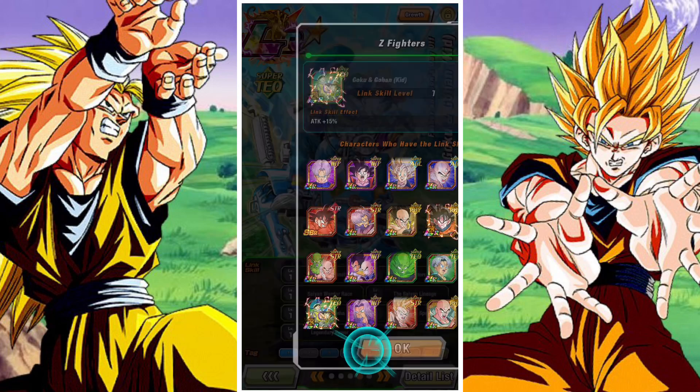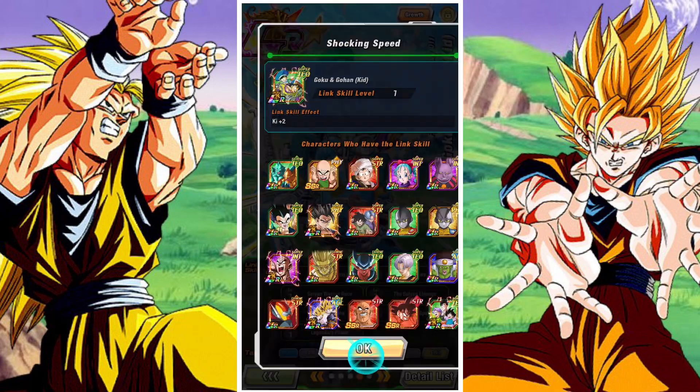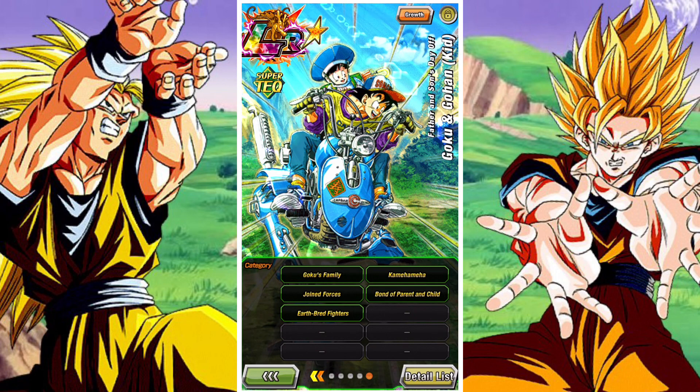They have All in the Family, Z-Fighters, Warriors and Lineage, Kamehameha, Shocking Speed, and Legendary Power, and now Unjoined Forces. Their categories are Goku's Family, Kamehameha, Bond of Parent and Child, and Earthbred Fighters.